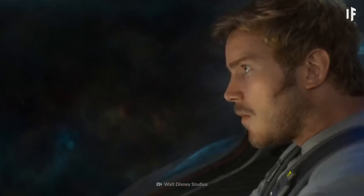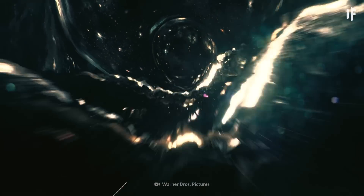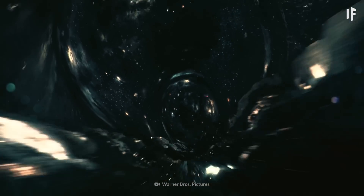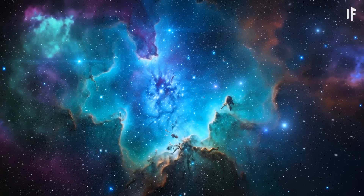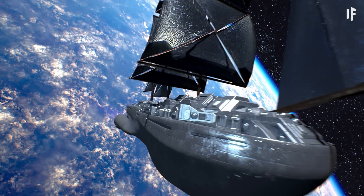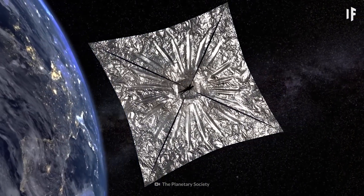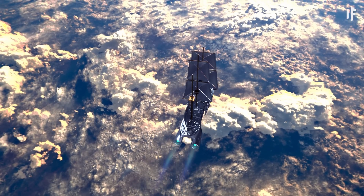Hop into your futuristic spaceship, press a couple of buttons, and suddenly you're traveling to an entirely different solar system. You could fly into a wormhole or use a warp drive that allows you to travel faster than the speed of light — just make sure you set your coordinates correctly. And if you want to take a slower route without using any fuel, you can try traveling via solar sails. This spacecraft uses large mirrors to propel itself using solar radiation pressure from a star.